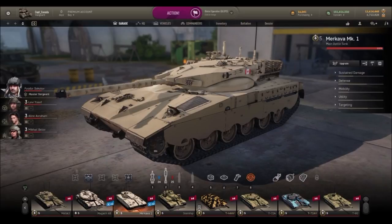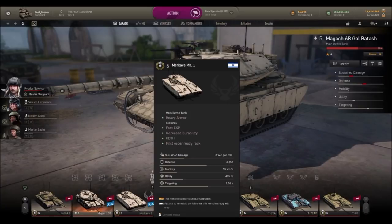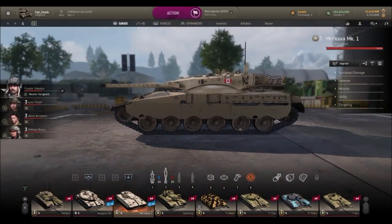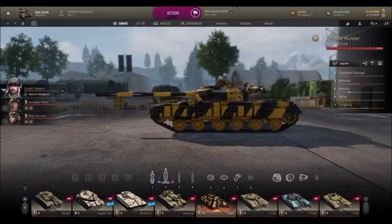You can either go to the Magach B6, which is this thing here, or to the Merkava I, which is this one here. You can see size-wise the vehicle is fairly large compared to a T-64.